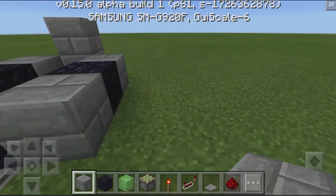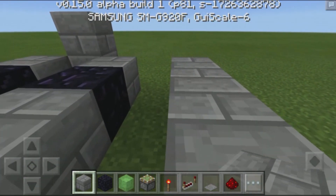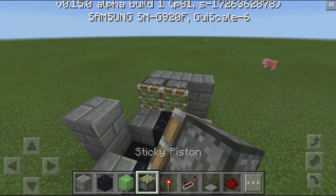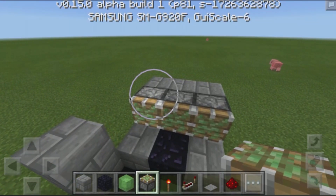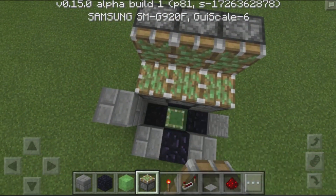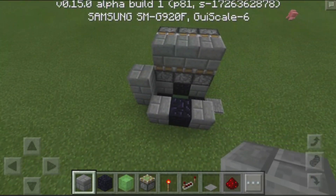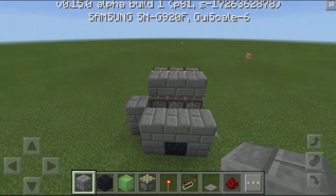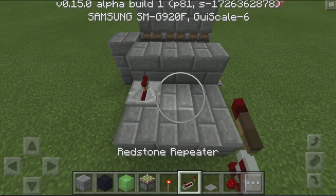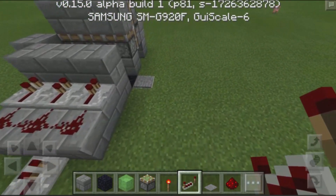Now we need to start building up our pistons. To build up the pistons, we basically count two blocks over, place down a row of blocks like this, and build it up by another row. Then grab ourselves some sticky pistons, place down our sticky pistons facing towards the middle, and place down another row of sticky pistons on top, and finally place down a bunch of sticky pistons with the floor blocks right over there. Once we have that, build up this side by another row, place down three blocks like this, then three more, place down three redstone repeaters with three bits of redstone dust, and finally a redstone repeater at the direct center.